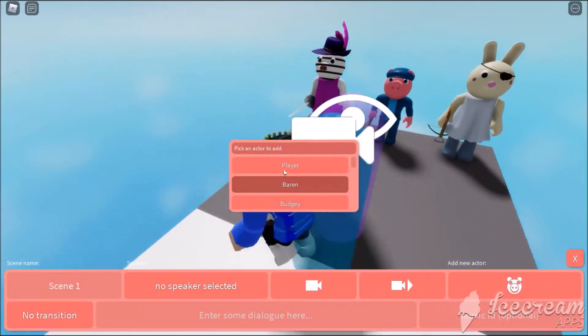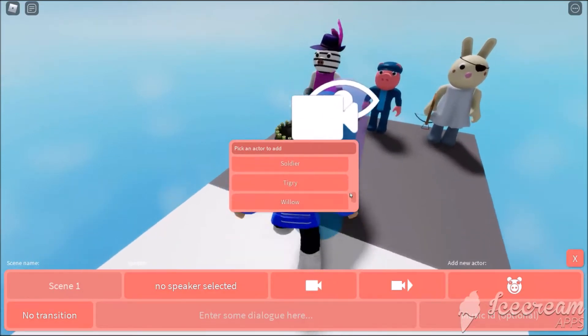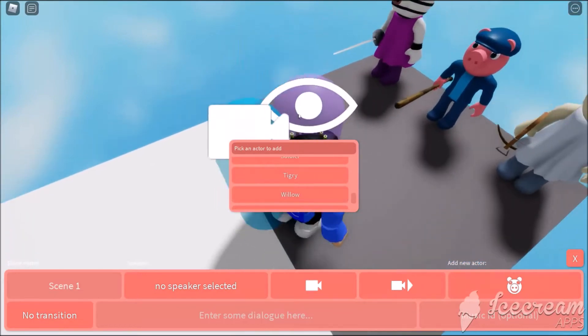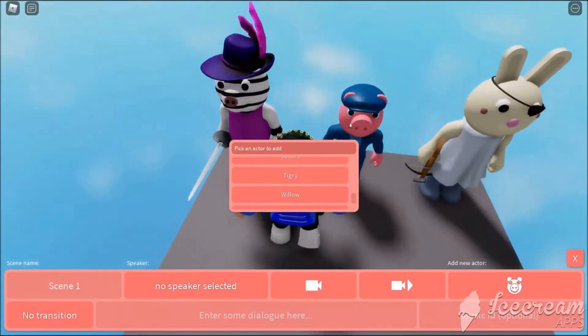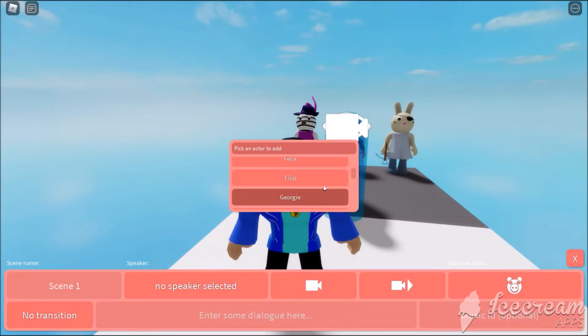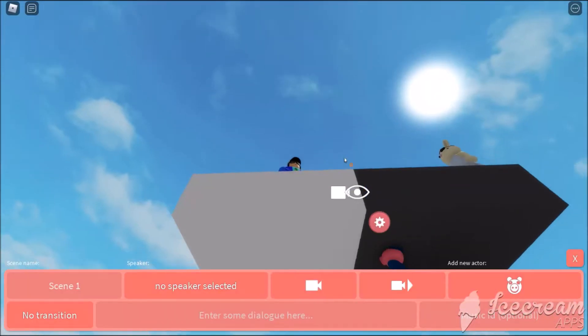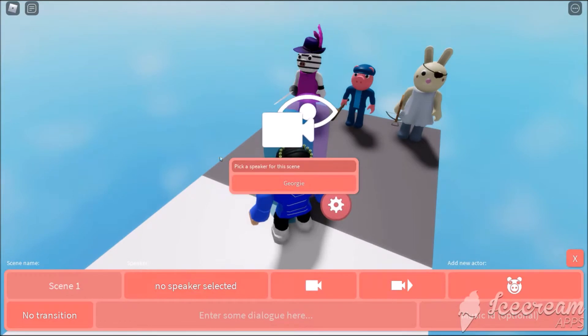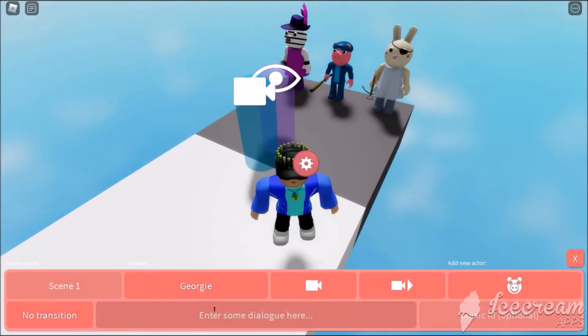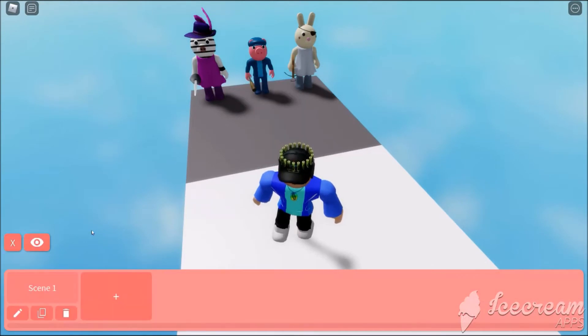So what you want to do is take the camera part — like the actual camera view part — and point it towards the NPC. Then get the cutscene creator model of it and hide that. Then what you want to do is make Georgie there, and then have him say 'I like apples.' That's pretty much how to do it. Now let's test out the cutscene.